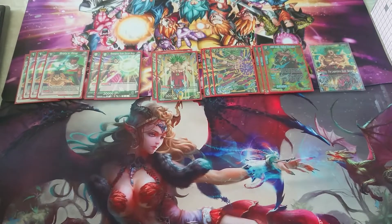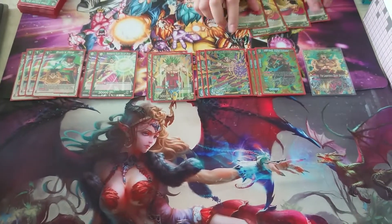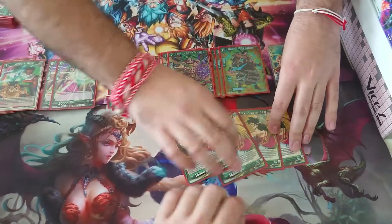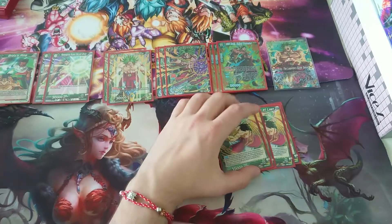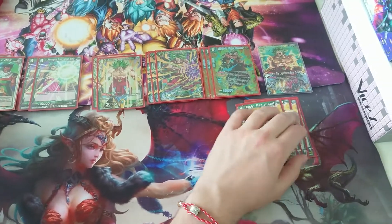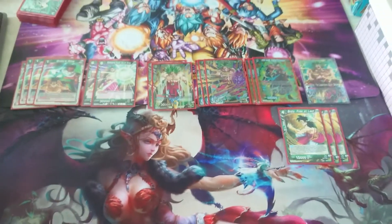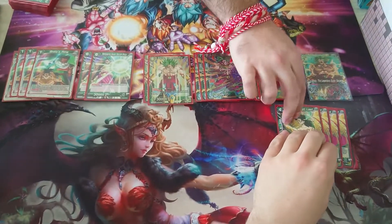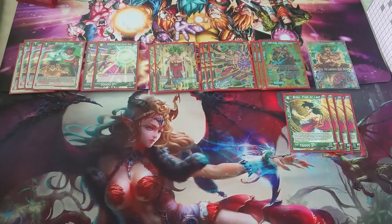The second way these cards can be played is by using the Draft Box, Broly Free of Last. When I attack with this card, at the end of the battle, I send him to the drop area, and I can choose one green Broly that's exactly 6 energy and play him on the field. He's one of my finishers — I attack with him and I can choose to play either of the Broly cards, and both of them just destroy my opponent.